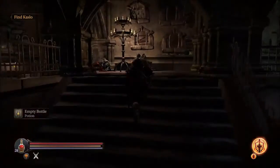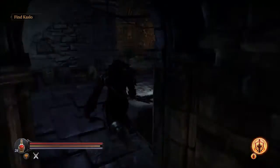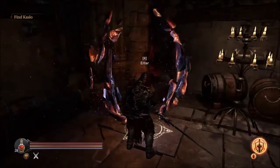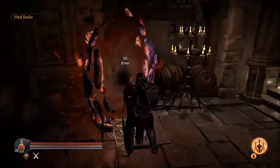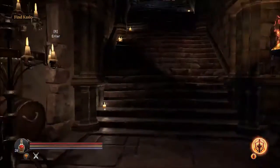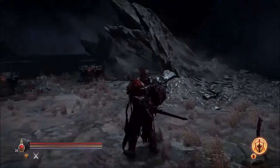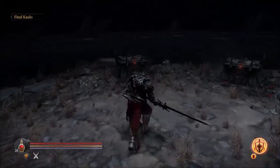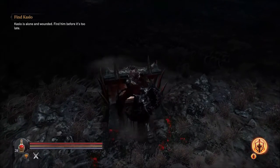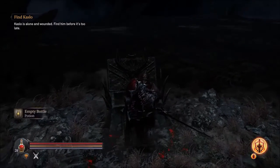And go further inside. After defeating the first warden, the challenge portal will be available. So let's go in. Inside the portal, there should be three chests. The first chest should contain an empty bottle.